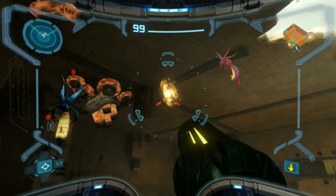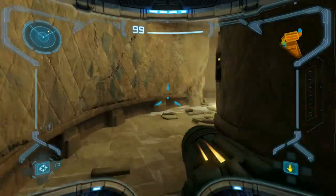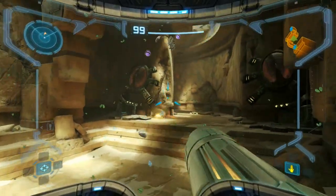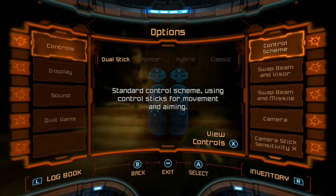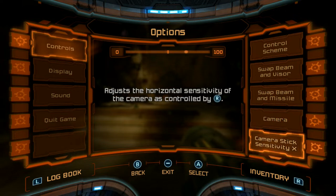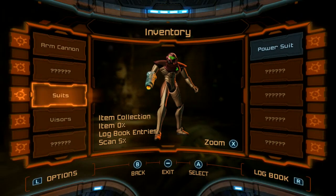It's still weird getting used to shooting like it's Call of Duty. I don't have the charge beam - I was trying to charge it but I don't have it. Now that there's dual stick controls, I wonder if you can turn the sensitivity up. Let me check the options. Okay, that's a lot faster - let's turn that down just a little bit.